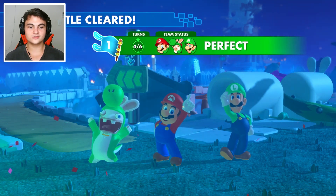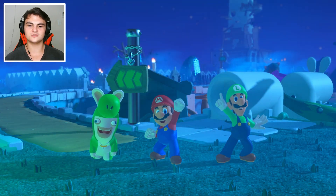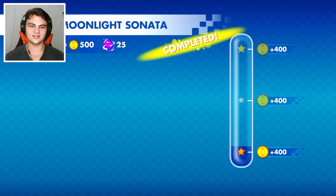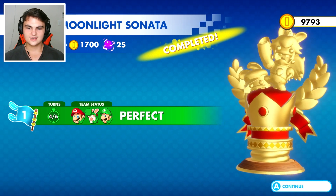Battle cleared — perfect game! Four out of six turns — that's actually a lot less than I thought it would be. That was actually kind of easy, except for Luigi almost dying, but he didn't. I think making him retreat into that cover was a good idea. We completed Chapter 8, Moonlight Sonata. We got 1700 coins, 25 power orbs, and a gold trophy — sweet.